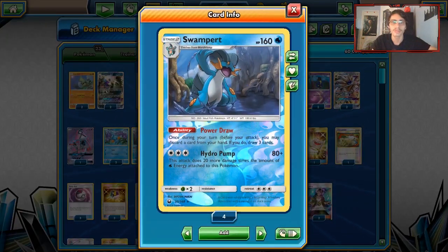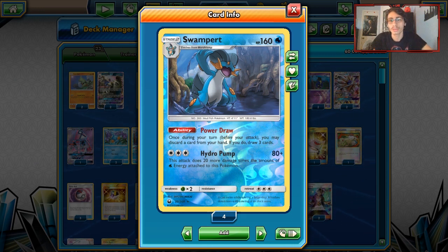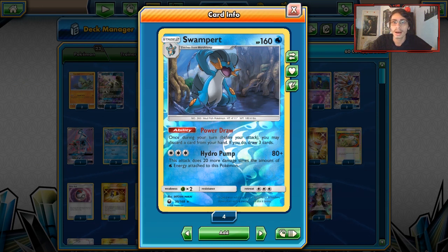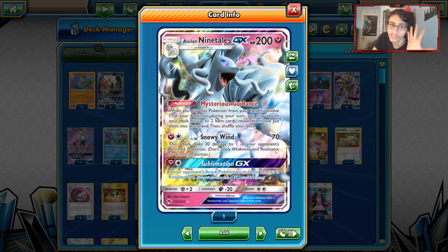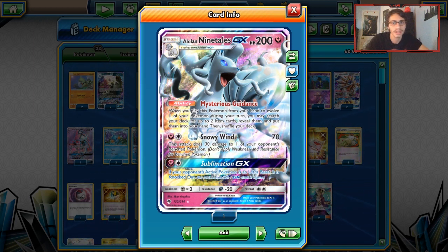We have Swampert in here just for Power Draw — a really good draw ability. We also have Hydro Pump, which can be really useful with Super Boost Energy against stuff like Blacephalon. Swampert's a really good player in here. And of course we're playing the 2-2 Ninetales line. One of the easiest ways to hit your Stage 2s in play is with Alolan Ninetales GX using Mysterious Guidance to get Rare Candies.